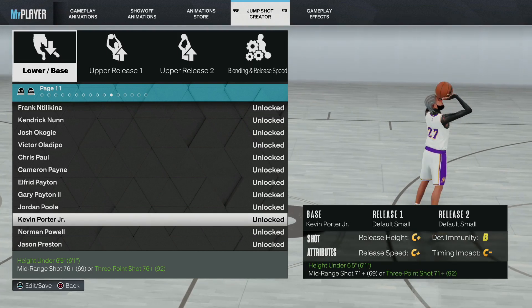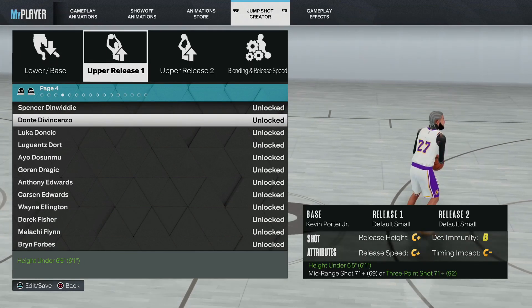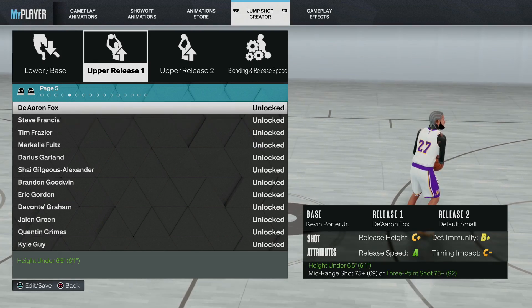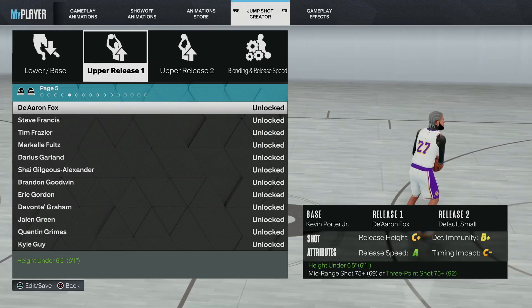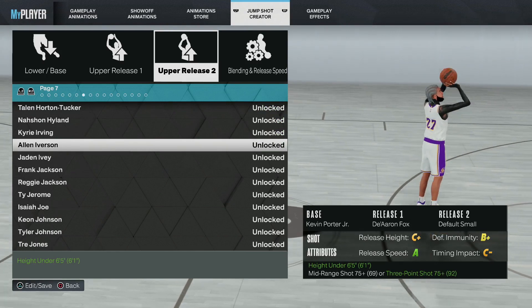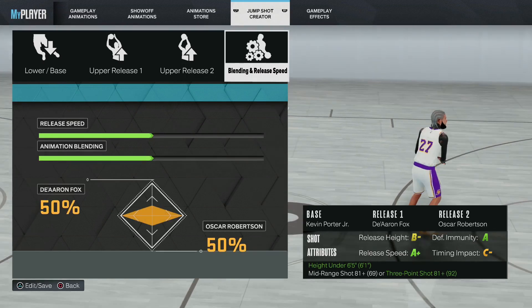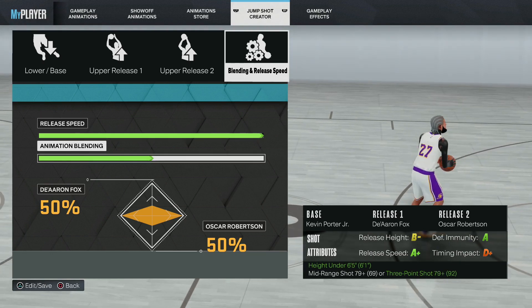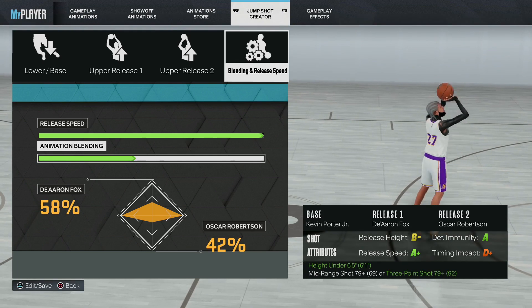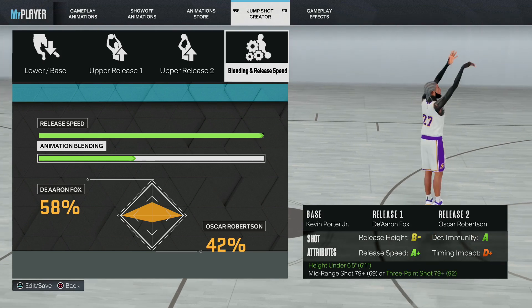The base for jump shot number one is Kevin Porter Jr. This is the fastest base in the game - super easy to time as well. Upper release one, you're going to go to De'Aaron Fox. De'Aaron Fox is release number one and this jump shot is super easy to time - it is literally the fastest jump shot for guards in the game at the moment. Upper release two, y'all are definitely familiar with this one: Oscar Robertson. This right here is the fastest jump shot in the game and it's so easy to time with fading, everything. Release speed you're going to go max. De'Aaron Fox is going to be at 58% and Oscar Robertson is going to be at 42%.